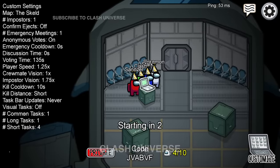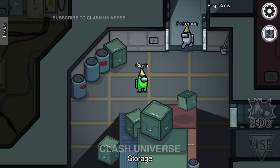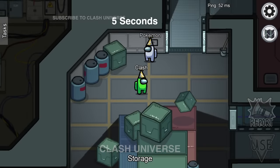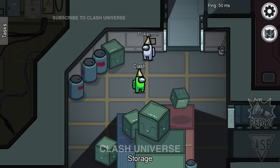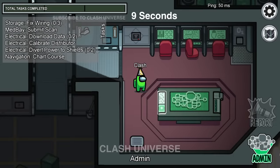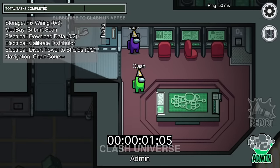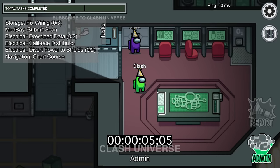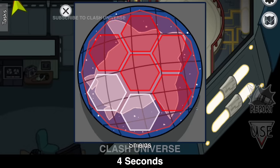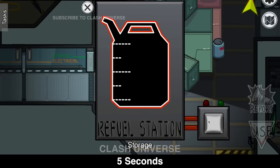After the new update, most players play with a hidden taskbar, so you won't know who's doing a fake task. Here's a way to find it out: keep in mind the average time taken to complete a task. Suppose it's an upload task — it'll take roughly 9 seconds to complete. If you see someone do this, count for 9 seconds. If they walk away early, they're definitely an imposter. Here are a few more tasks with their average time taken.